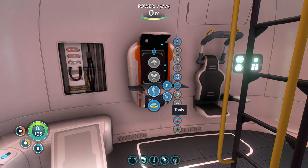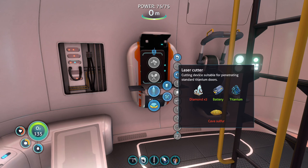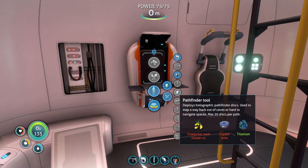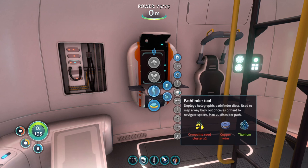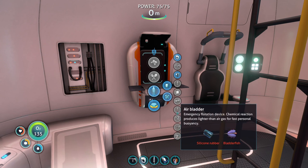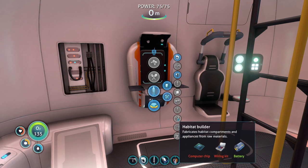So I think what we're going to concentrate on is getting this right here. I was looking through some of this stuff — this Pathfinder tool is pretty cool. Holographic Pathfinder Discs, used to map a way back out of caves or hard-to-navigate places. Max 20 discs per path. I think this is going to be pretty neat if we go into areas where we might get lost. But today I want to concentrate on a wiring kit and a computer chip.